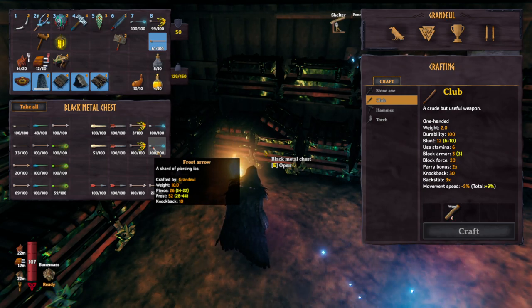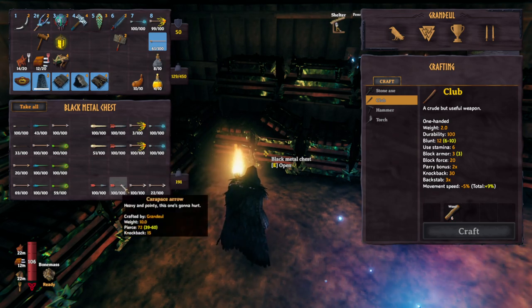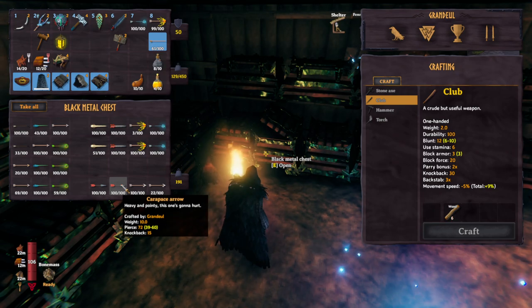Same sort of situation with Gjall — stay in the midrange if you can, right under them, and just launch frost arrows at them. It's just devastating. Now, in the future in the Ashlands, if we have targets that are resistant to frost — which is what I'm expecting — carapace arrows are just going to be extremely strong: raw damage, a ton of staggering. It's just going to be the arrow.